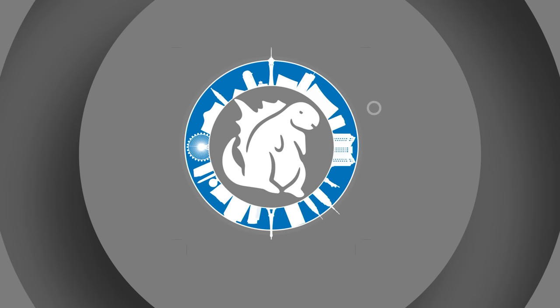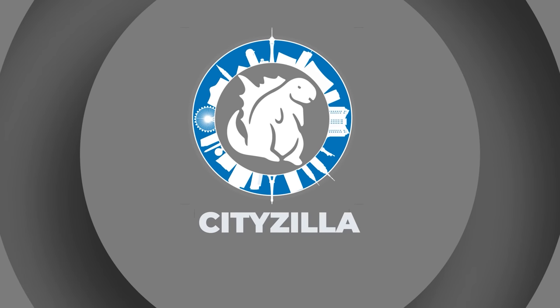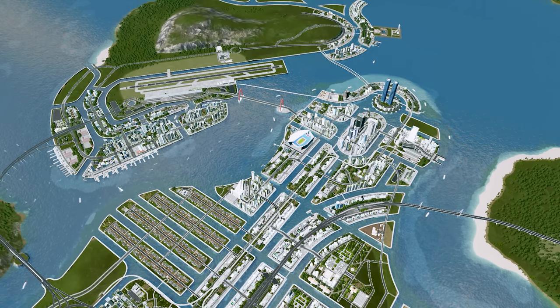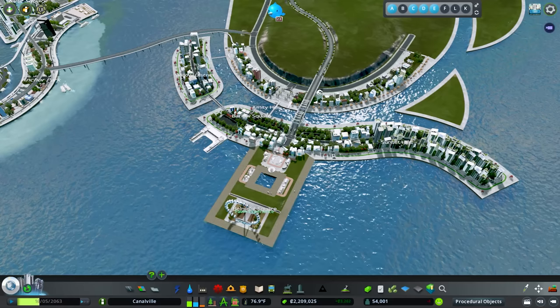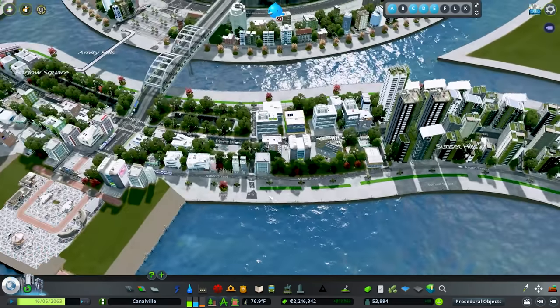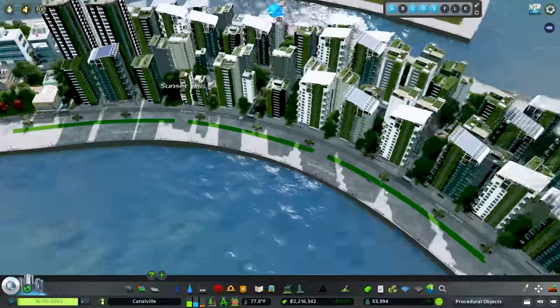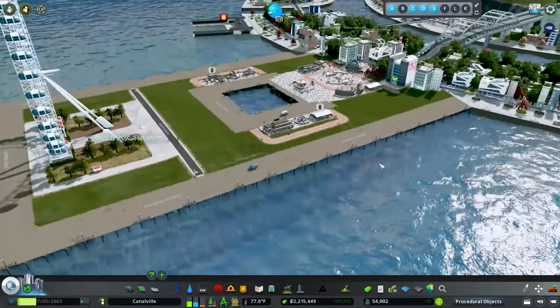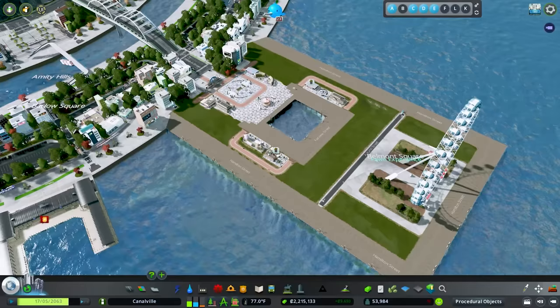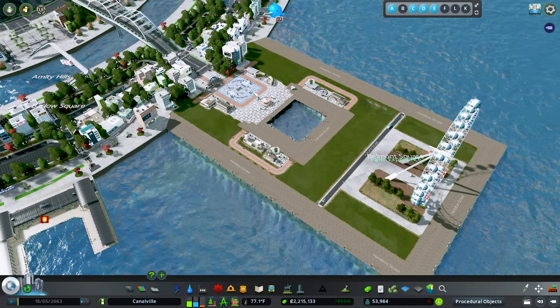Hello everybody, welcome back to another episode of City Skylines. My name is Cityzilla and today we are in the city of Canalville, where we are going to be working on this area. I just absolutely love these fishing boats in here - this waterway with it being this active just looks fantastic. On the last episode we built out this lovely island with these key walls around the outside with the bike paths, and I talked about these new keys as well as the new piers.